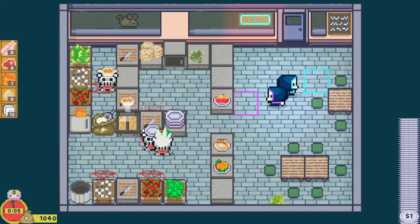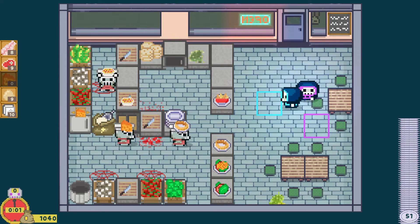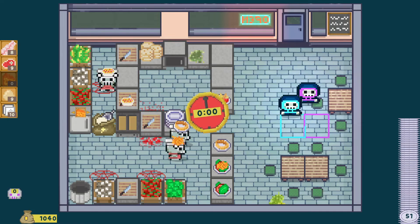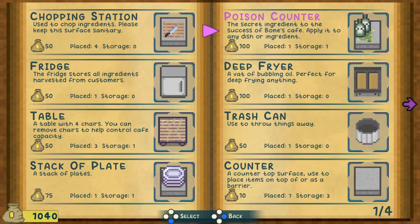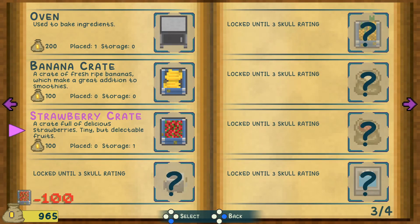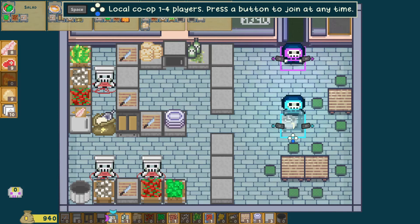Dance party! There's always time for a dance party at the end of a day. Don't mind the red stuff on the floor — that's just ketchup. That was a good day. We got some money and some reputation, and we didn't lose too much from those corpse sightings.